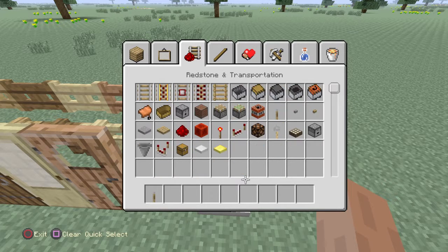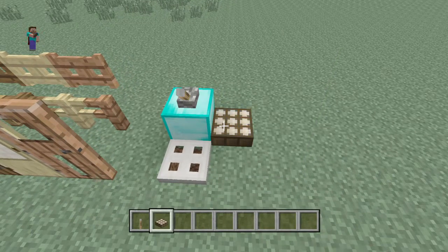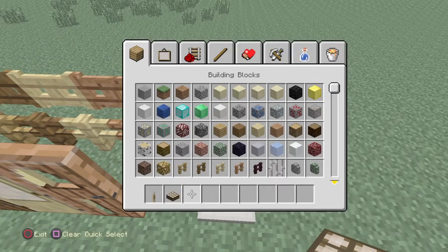There is nothing really new in the redstone department except for this: if you click L2, it inverts the daylight sensor, so now it becomes a night-time sensor instead of a daytime sensor, which is epic.